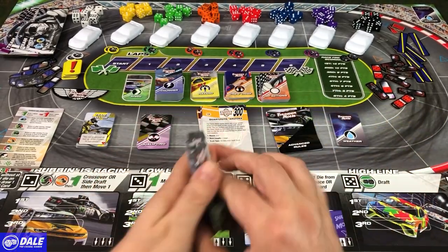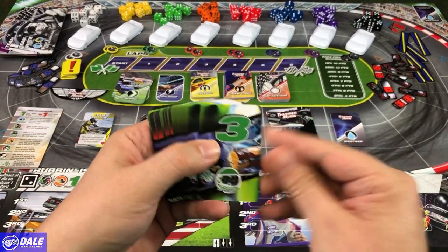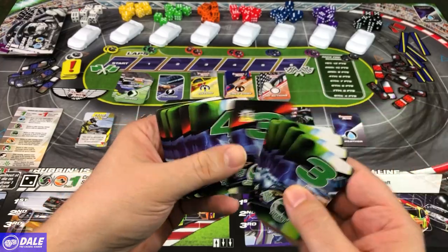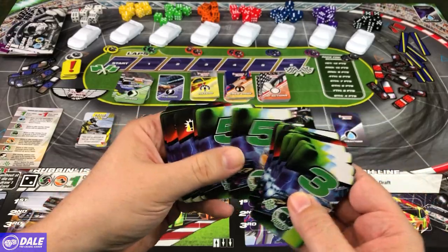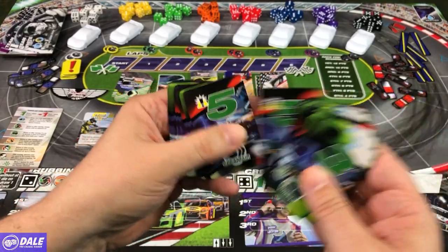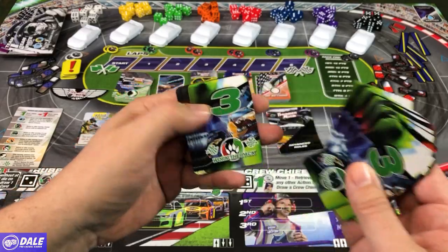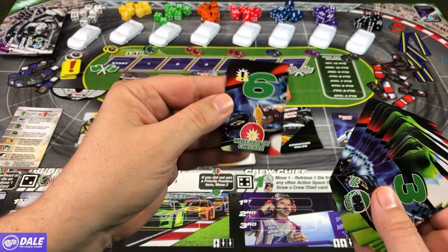Then we've got some thunder cards — just more abilities, and some hazard icons. Looking on some of these, a few more: some side drafting, some horsepower, working the pack, and wrecker or checker.